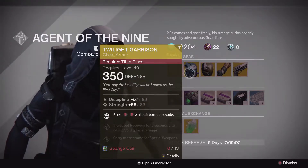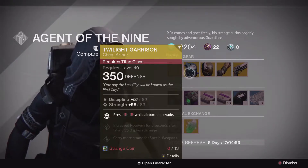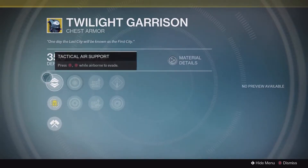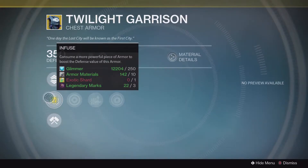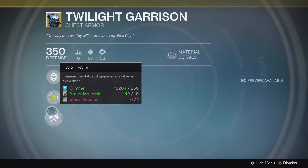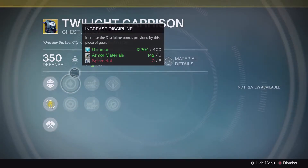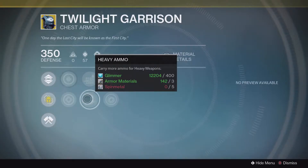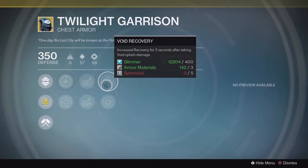Next up today is the Twilight Garrison. It is an exotic chest armor piece for the Titan. It is 350 defense, which is pretty good. If you're new to the game and you're level 40, this will get you well on your way to hitting maximum light. It's got Tactical Air Support, which is the main function of this piece — when double tapping B, it will allow you to dodge mid-air. You can also infuse it with a new item of higher armor value, and Twist of Fate will re-roll the next three columns. By default it has Discipline and Strength, Special Ammo, more ammo for heavy weapons, Void Armor — so when using the Defender class you'll have even more armor — and Void Recovery, which is increased recovery for five seconds after taking Void Splash Damage. So this is mainly for Defender Titans who like the Crucible.